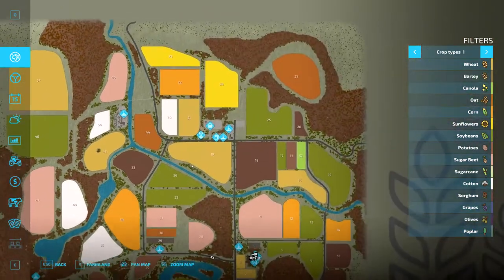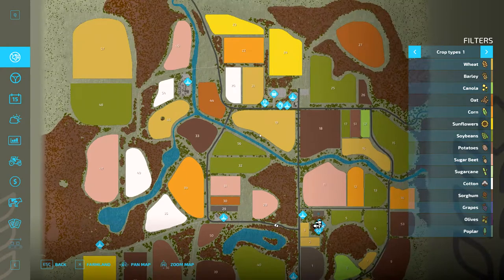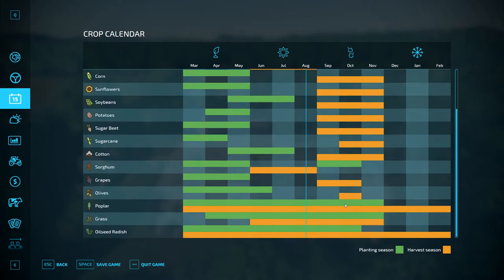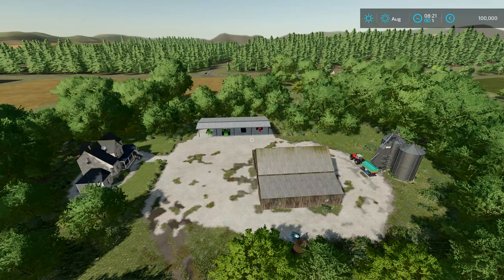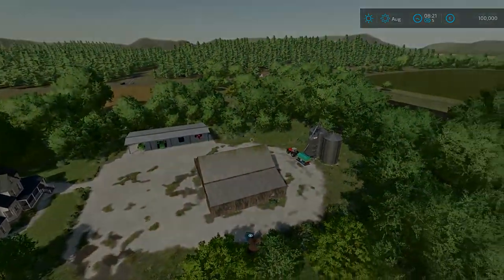As you can see here, there's all sorts and sizes of fields. The crop calendar has been updated — you can do two crops a year, which might be a very special thing for this map. You can sow two and harvest one, so you can do a lot more crop rotation in this map within a shorter period of time. All right, take care and enjoy this one. Bye bye.